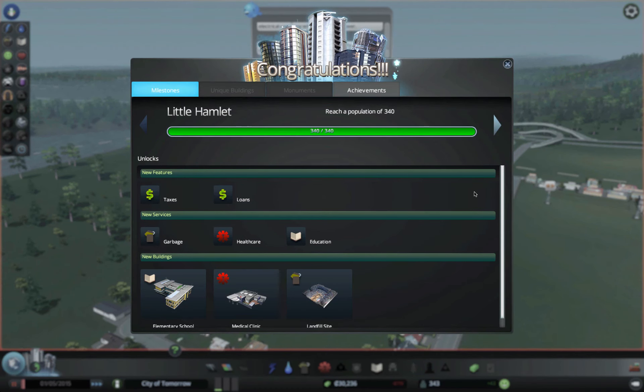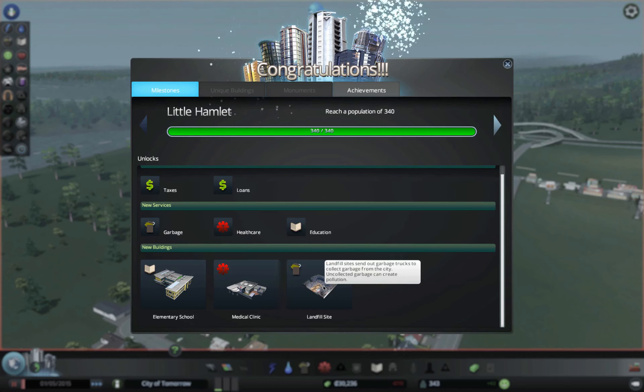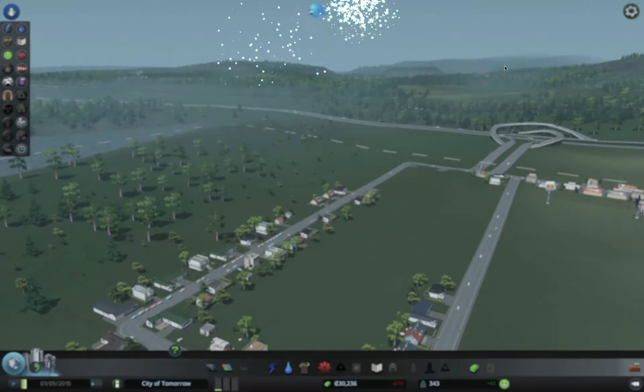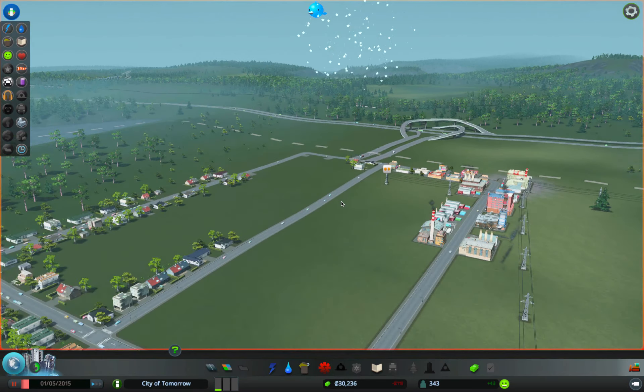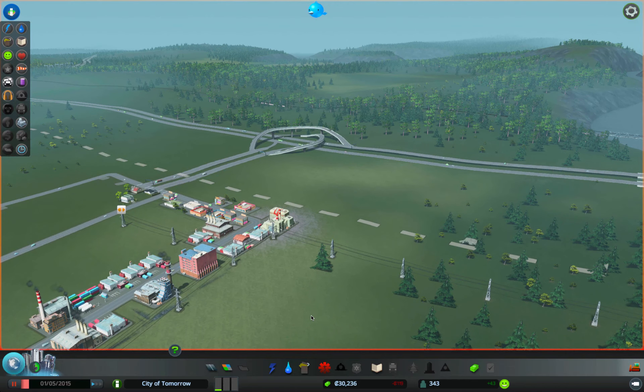Congratulations! We have reached a population of 340 - amazingly stupid people. We have new services: healthcare, education, new buildings - elementary school, medical clinic, landfill site. So we're going to have to worry about garbage now. Great, they can't just throw all the garbage in the river anymore.